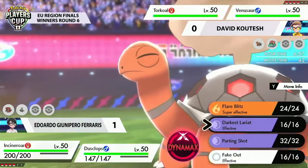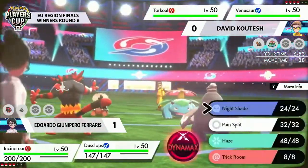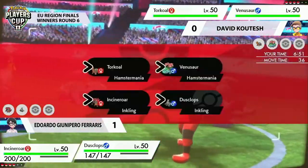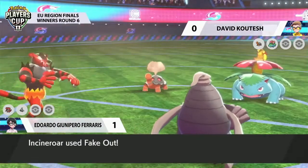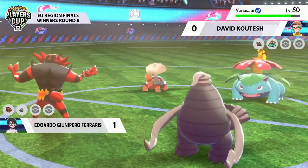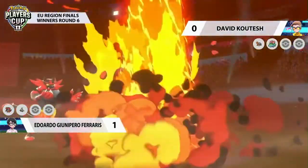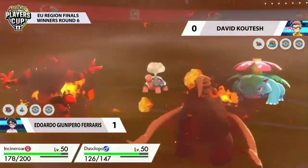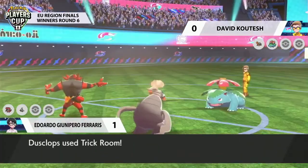Identical leads to game number one, and I'm curious to see if we get identical moves coming out. Fakeout, Trick Room — that was really good for Eduardo. He managed to get himself in a great position, but he already knows that Torkoal may be the Dynamax candidate, may be able to apply some pressure. Maybe if there's an option for David to call that switch into something like the Tapu Fini and deal damage on that turn, he could be in a really good position. That said, Torkoal just immediately going for Eruption, getting a lot of damage down.